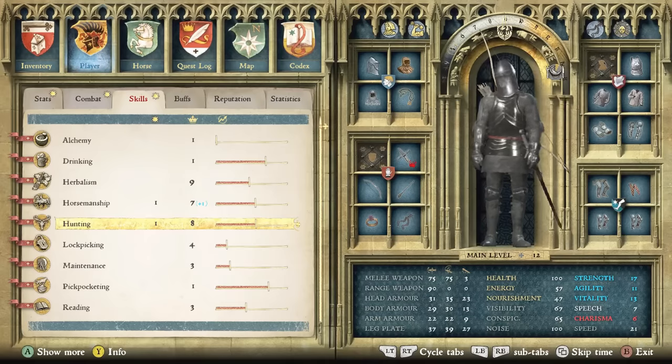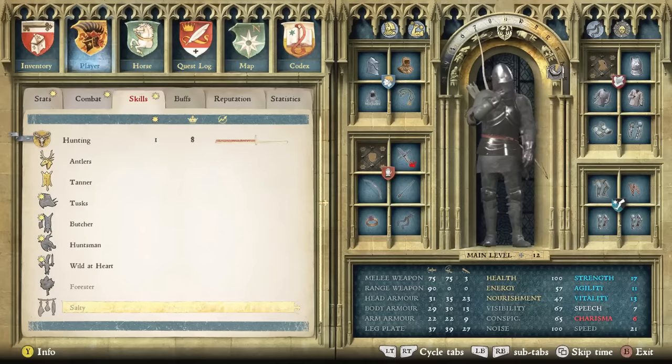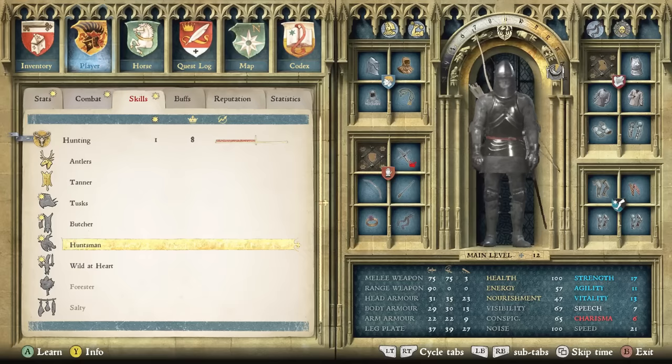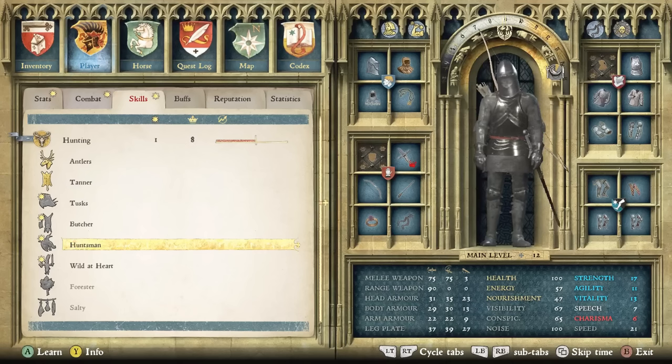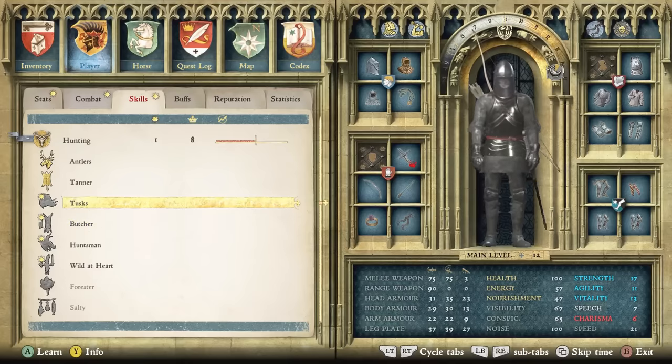There are also skills that interact indirectly with the bow. In the hunting perk tree — antlers, tanner, tusks, butcher, and more — you can increase the coin you gain while training hunting against animals in the woods. You shouldn't be training on inanimate targets at an archery range since you won't gain meaningful experience there. You can compete in archery competitions for some coin, but the best method is hunting live animals while picking up hunting talents that make it more lucrative.